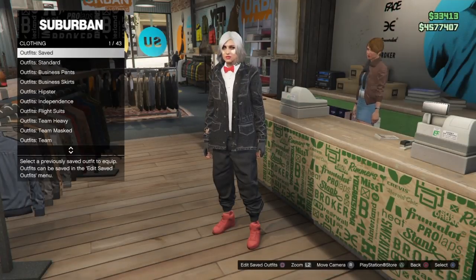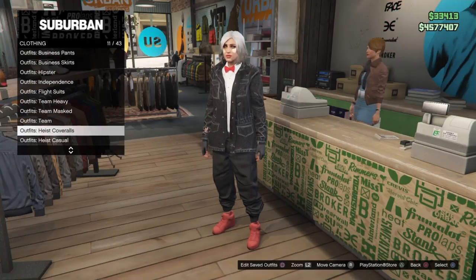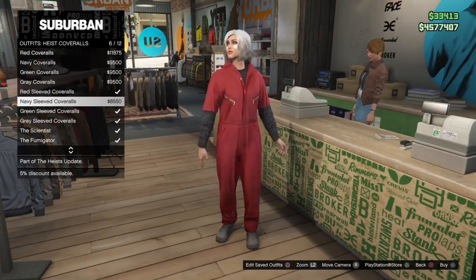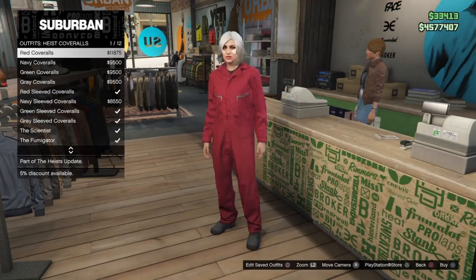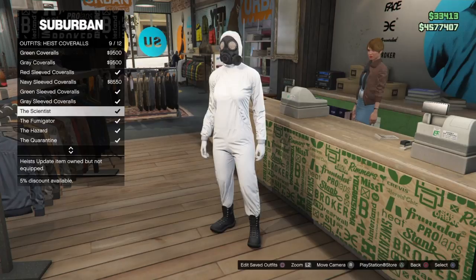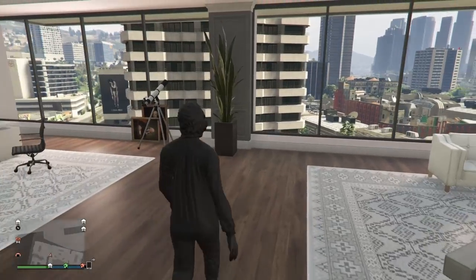Save that outfit, then go over to your desk at the clothing store, go under heist coveralls, and put on one of the chemical style masks — either the Scientist, Fumigator, Hazard, or Quarantine. Put on the one that has the gloves closest to the gloves you're wearing, so I'm putting on the black one here.